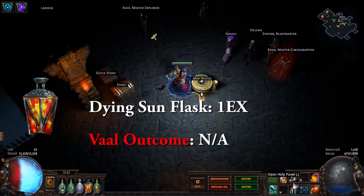The last pure unique drop is going to be a Dying Sun Flask. These are 1 Exalt — remember Exalts right now are 190 Chaos. There is no good vaal outcome. You don't vaal Flasks.